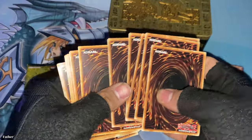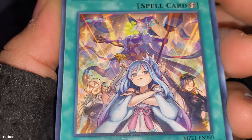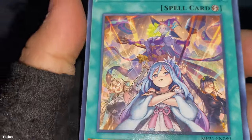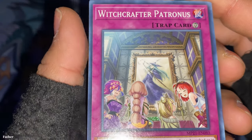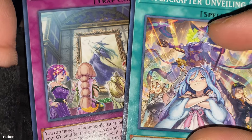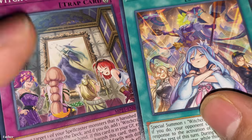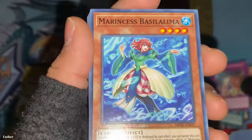Six from the back to the front. Starting off with Witchcrafter Unveiling — I like when they put a bunch of characters in the same card artwork. I'm assuming they're all separate witchcrafter monsters. It's a quick spell card. Then there's Witchcrafter Patronus — they look like witches with the witch hat. This one is a continuous trap, and all four look different. And the other three on the right also look different.